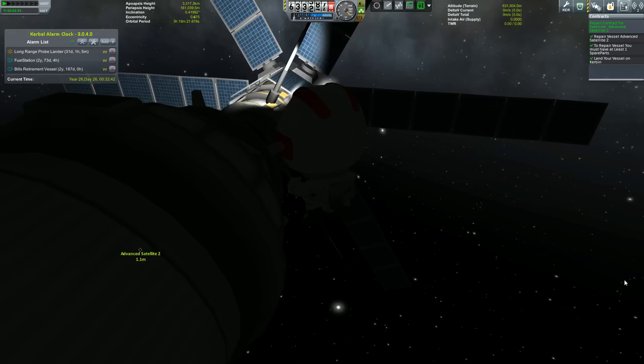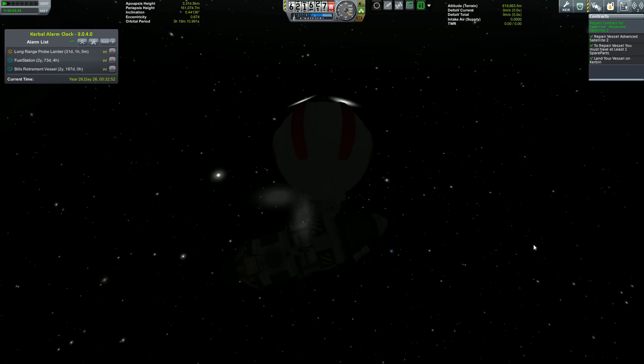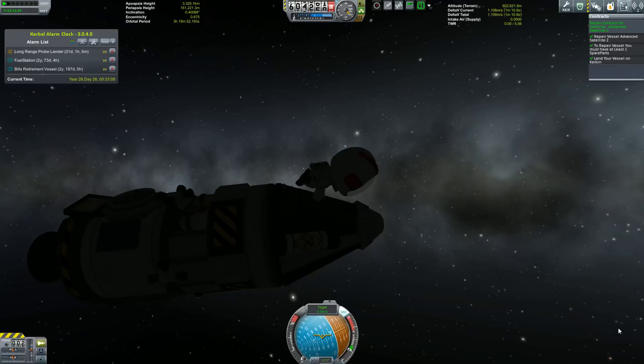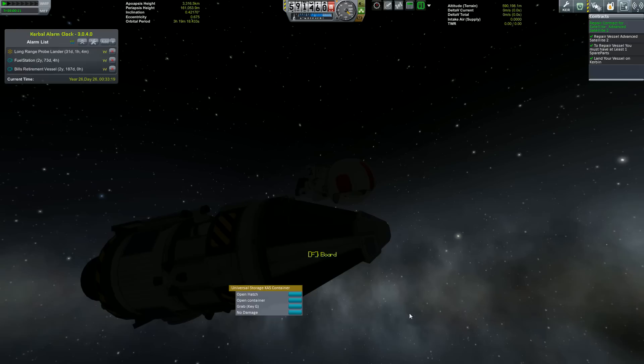That's how you do it - that's how easy repair contracts are now in Mission Controller. If the 'land your vessel on Kerbin' thing was not bugged out, I would have to actually land him safely on Kerbin to finish the contract. I'm going to go back to EVA, grab the repair can, put it back into my KAS container, store it, close, board - and that's it. Okay guys, thanks for watching. This is Malkuth1974, thanks for playing Mission Controller, hope you enjoy it. Malkuth out.